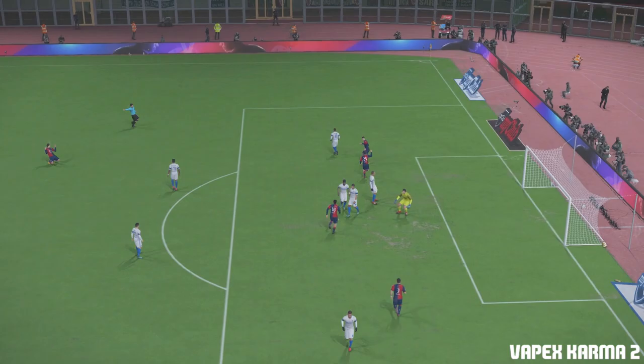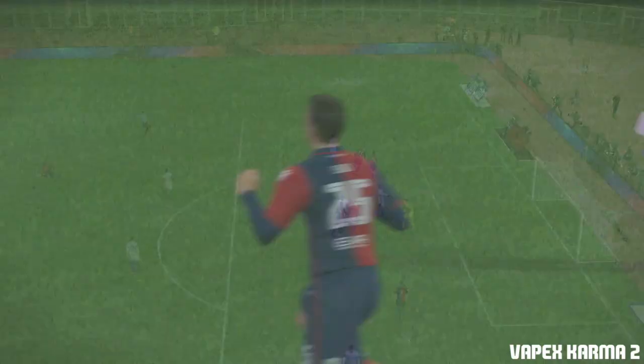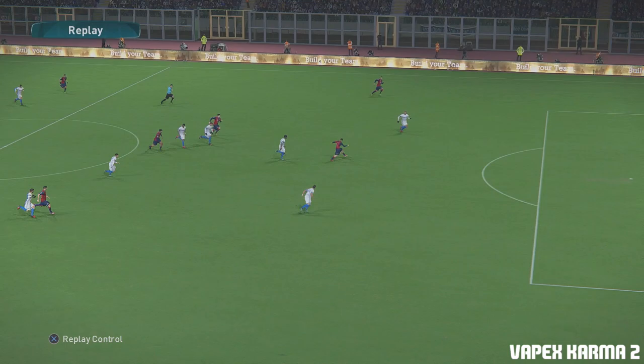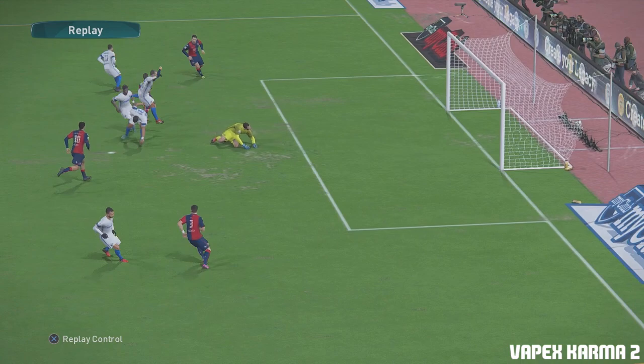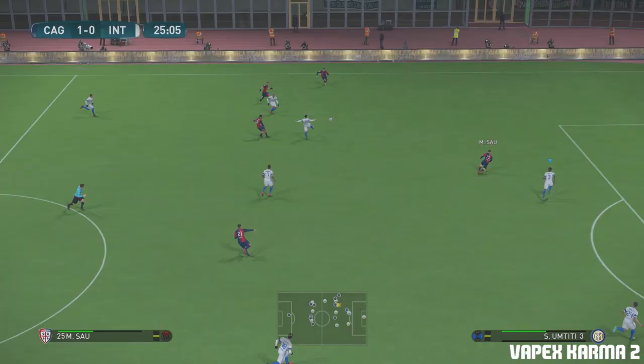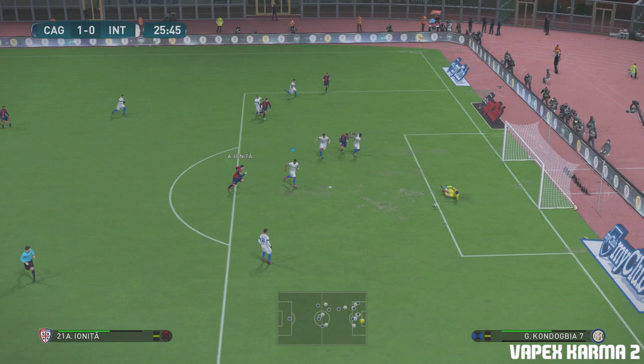We sort of bump into each other and Sau gets an easy tap in. Our defenders just bump into each other there and Cagliari go 1-0 up. Sau made a great run - initially we had him covered but then we win it and he just bumps into Umtiti - and it's an easy finesse finish. Marco Sau - a real danger man.